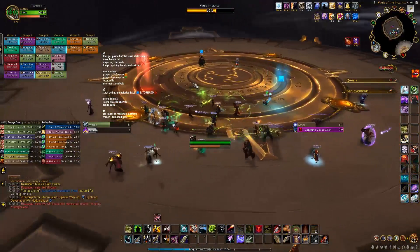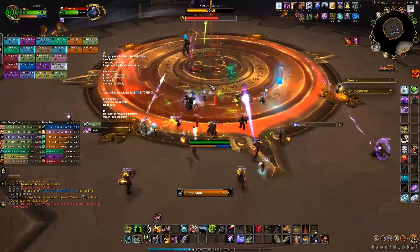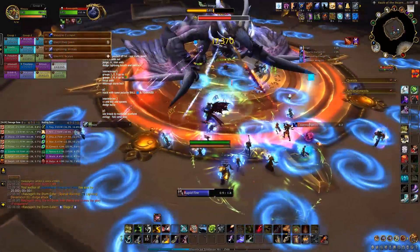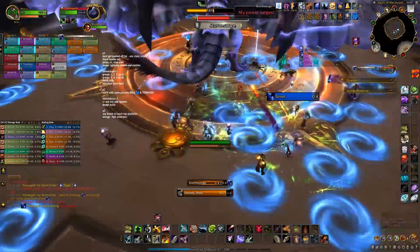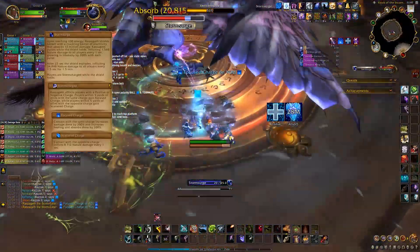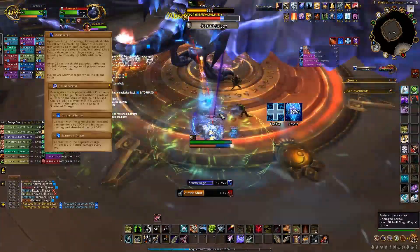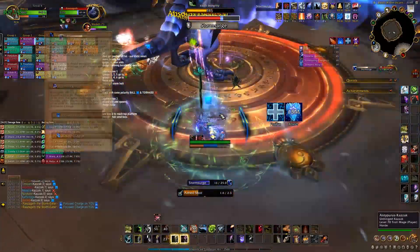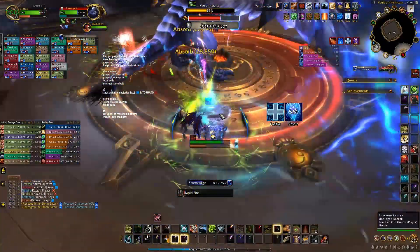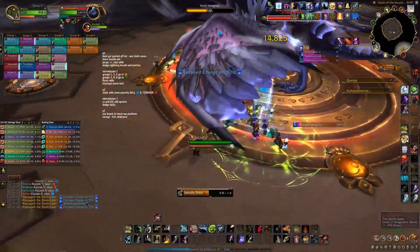The second intermission and thus the DPS race of phase 3 will begin once the vault integrity bar reaches 0%. Phase 2 has some phase 1 abilities and some new ones — the small swirls, raid AoE damage, tank swap and adds all remain. The first new ability is Storm Surge: Raszageth gets a big shield, starts dealing raid-wide damage and gives everyone a plus or minus debuff. Everyone with a plus should stand together and everyone with a minus should stand together, and as long as you're only standing with people with the same mark, you'll get a 200% damage and healing increase. We set up two raid markers — plus debuffs went on square and minus debuffs went on cross.